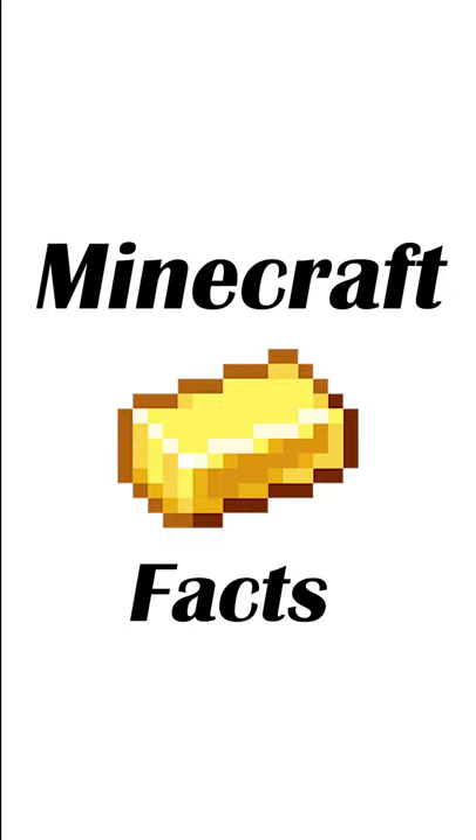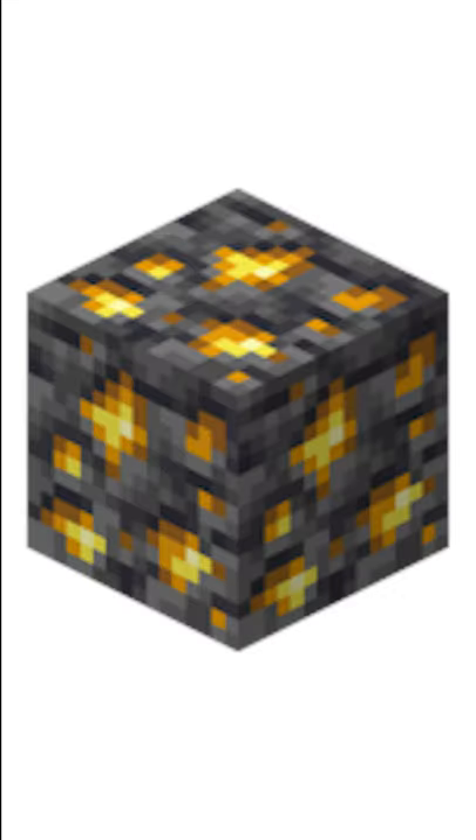Minecraft Gold Ingot Facts. Gold Ingots can be obtained by smelting Gold Ore or Nether Gold Ore. In Java Edition's upcoming version 1.17, the Deep Slate Gold Ore and Raw Gold can also be smelted into Gold Ingots naturally.